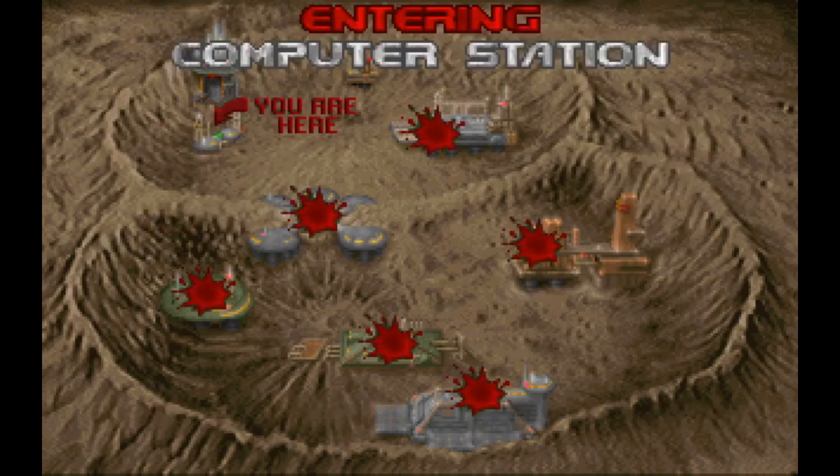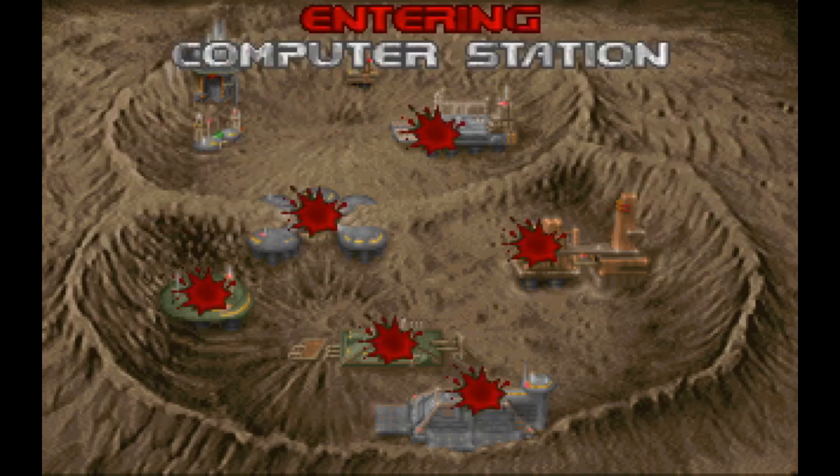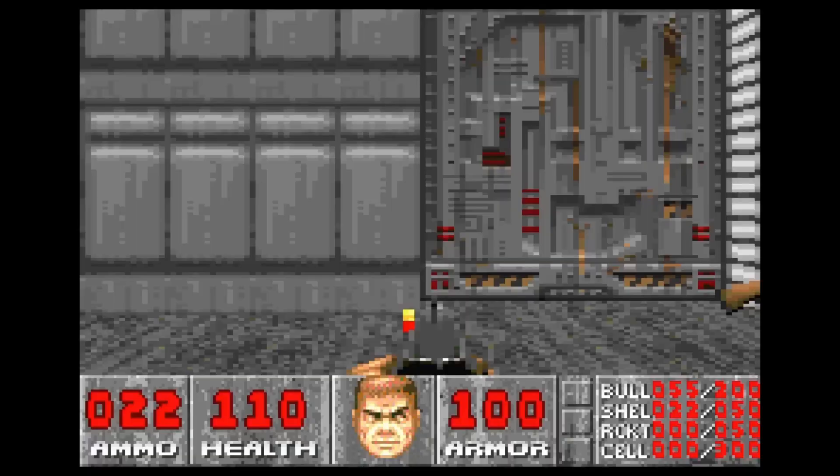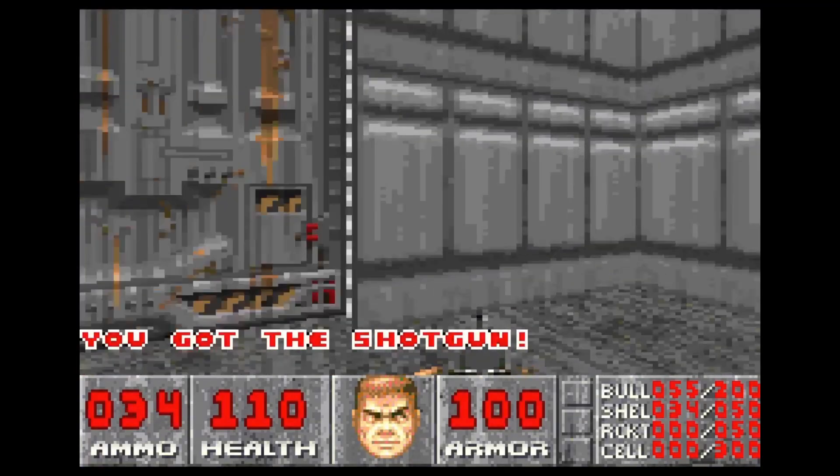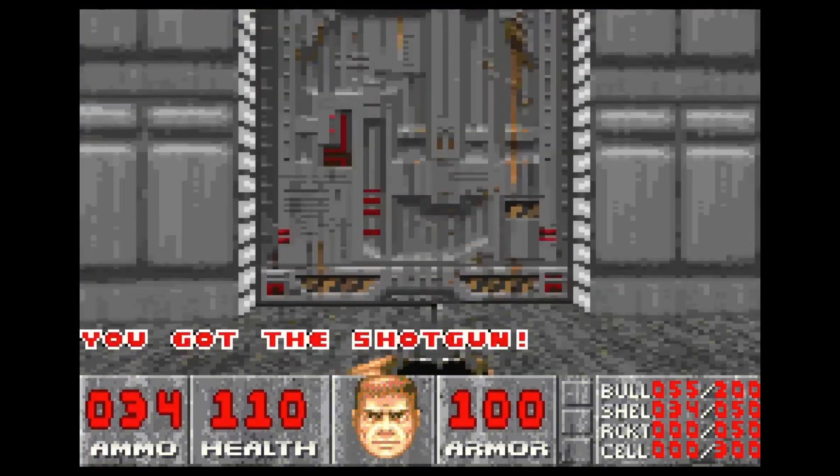Okay, that's done. Next map: Computer Station. E1M7, Computer Station — the tenth ultimate level of episode 1.